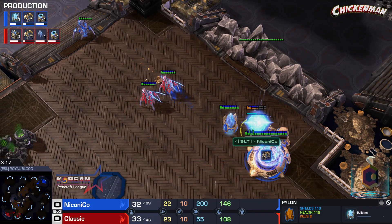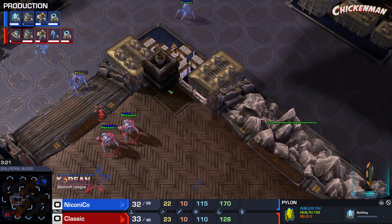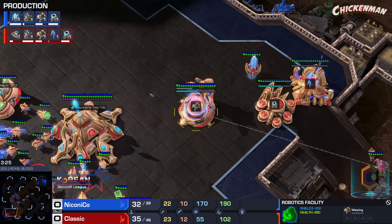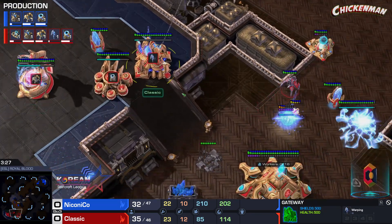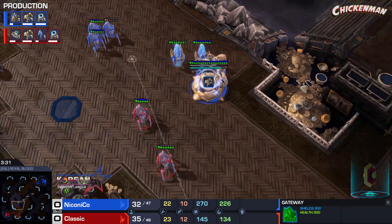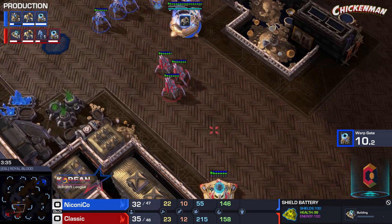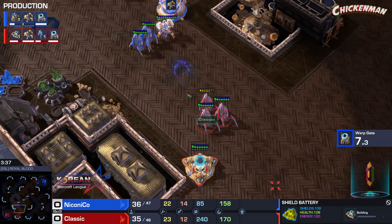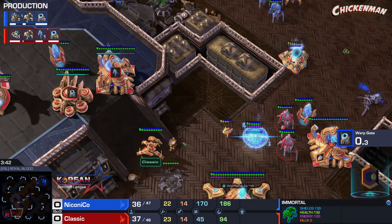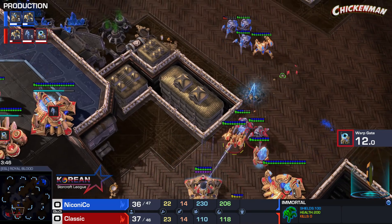Now these Stalkers are chasing after Nice's Stalker. Immortal is on the way. Another Pylon is on the way. Chrono Boost is pretty good. The Stalker is distracting. Classic's Immortal is coming — Classic only on one gate but has a second one finishing up. Pulls back to the shield battery. He's got to back up. Loses a Stalker. Classic's Immortal is coming down the ramp. He's going to lose that forward shield battery, but he's got the backup shield battery.